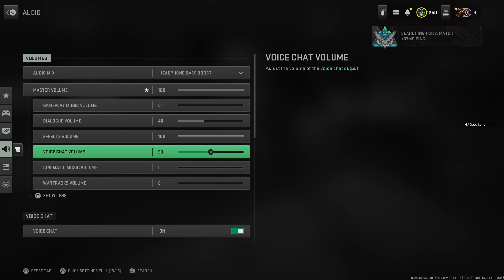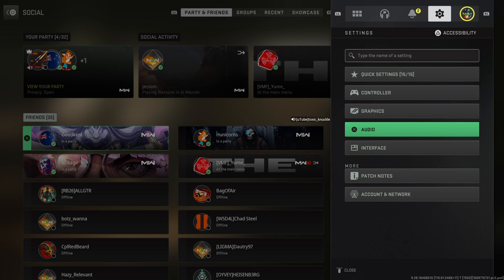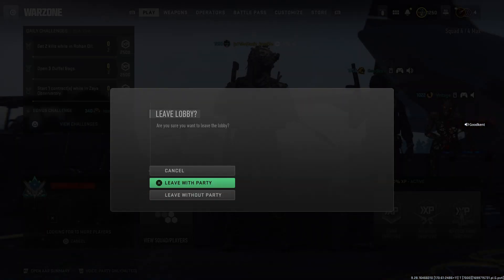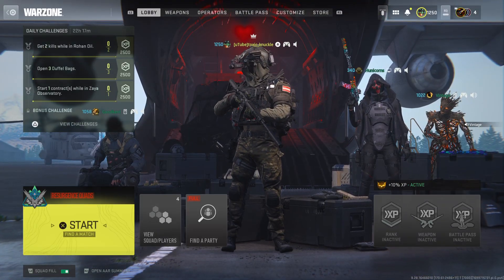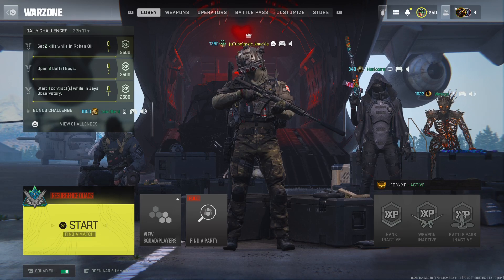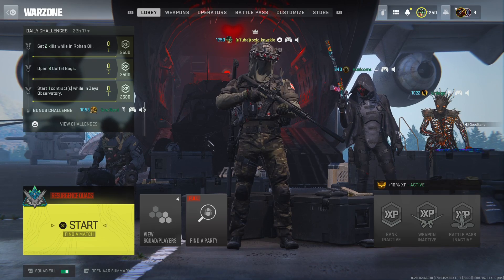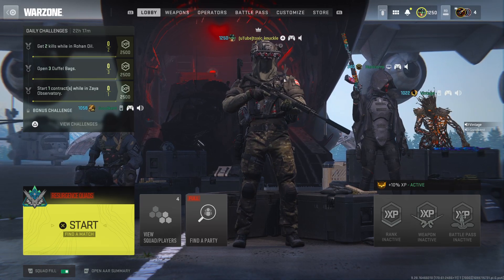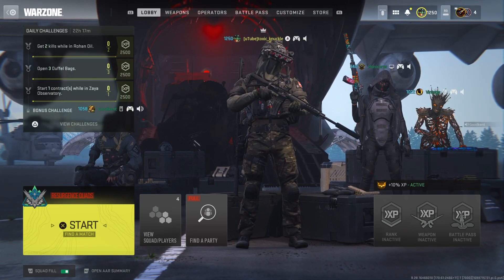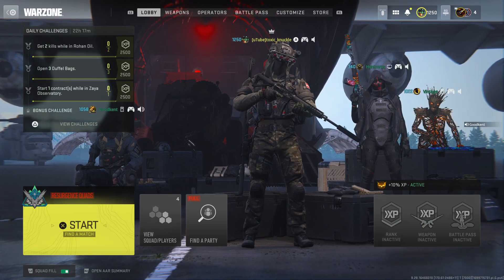So you go to quick settings first? Nah, don't even bother with quick settings. Just go to audio. Skip quick settings, go to audio. It's audio settings, it's the second one down — side of audio settings. And then there's master volume, the second one down, show more. Sweet, right underneath that. Cheers. No worries.